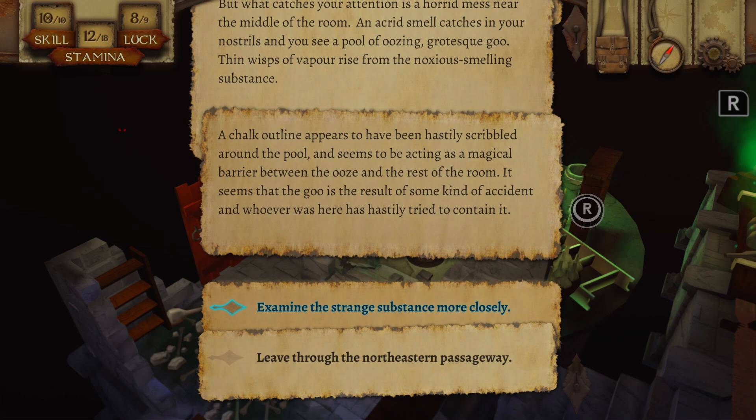I feel like some monster is gonna rise up out of that. A chalk outline appears to have been hastily scribbled around the pool, acting as a magical barrier between the ooze and the rest of the room. It seems the goo is a result of some kind of accident and whoever was here has hastily tried to contain it. Do I examine it or do I leave? I feel like these game books always get me because I'm curious.